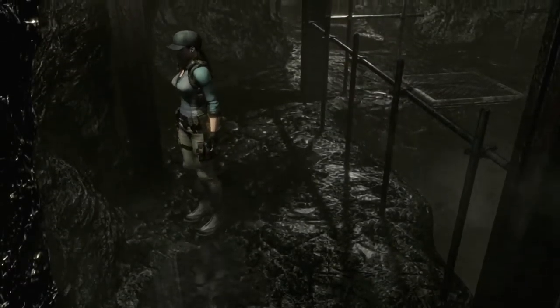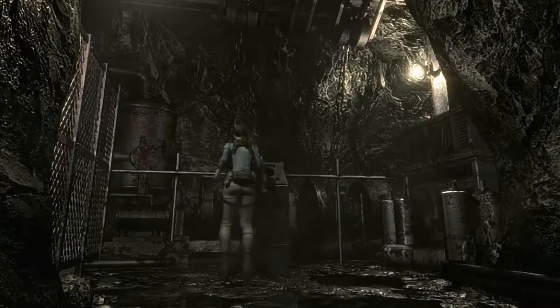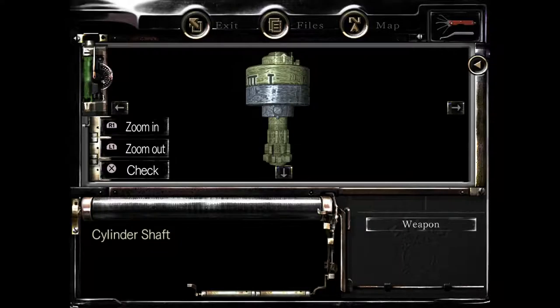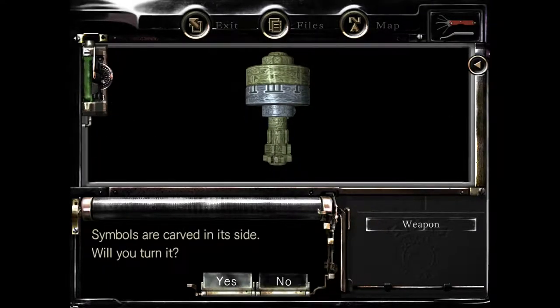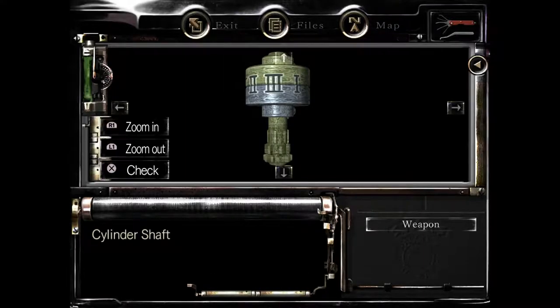Let's go ahead and take that - there's no real reason not to yet. First things first, let's combine these and examine. We will turn it - we actually got to turn it a couple of times. Let me turn this so you guys can see. Basically just turning it until they all line up. Cylinder shaft. Now we are going to leave.